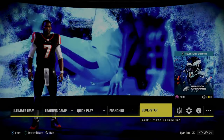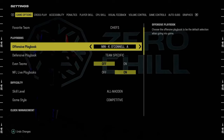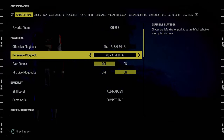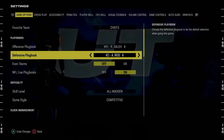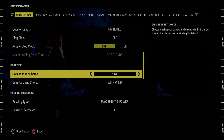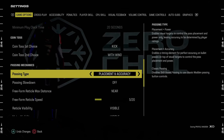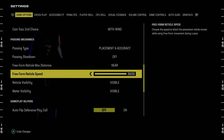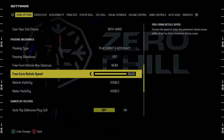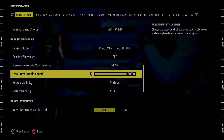Before we get into game, we're going to go through our settings. In the main menu, just tab over to settings. For coin toss first choice, you want to make sure this is always on kick. Coin toss second choice, you want this to be on with wind. For passing type, I'm going to change this back to placement and accuracy, going near 20 out of 20. If you're newer or struggle with free form, placement and power at five out of 20 really helps with overthrows - you don't overthrow the ball as much.